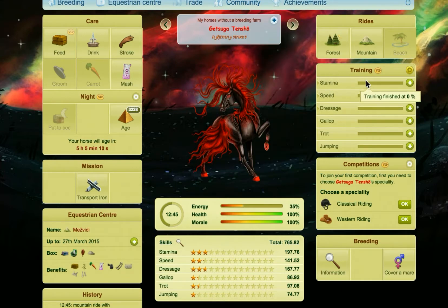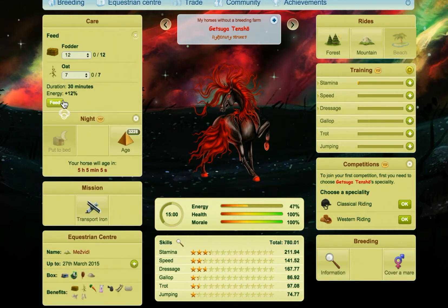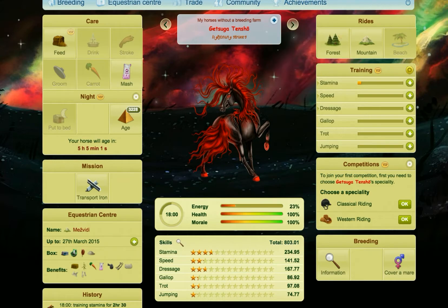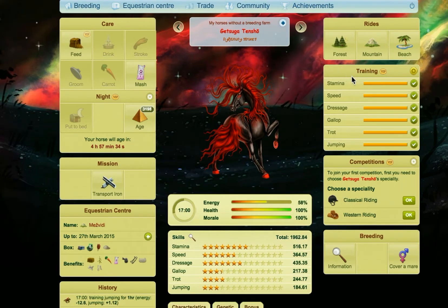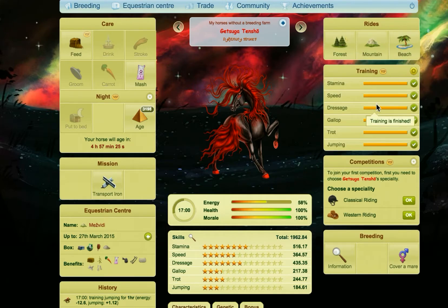I'm going to pause and literally do this for each one of these and train those up until they're complete. That's literally all I'm going to do. So what I've done is finished all the training, and you can see there that it's validated. We have the forest rides all done, the mountain rides all done, and now all the training done.